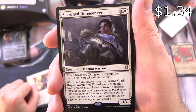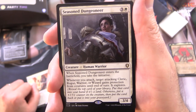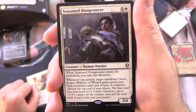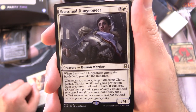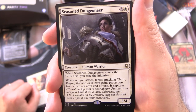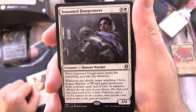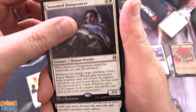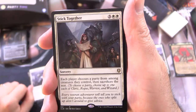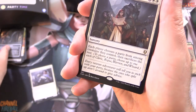Seasoned Dungeoneer is a Creature Human Warrior, 3/4 for 4. When it enters the battlefield, you take the initiative. Whenever you attack, target attacking Cleric, Rogue, Warrior, or Wizard gains protection from creatures until end of turn, and it explores — reveal the top card of your library, put it into your hand if it's a land, otherwise put a +1/+1 counter on the creature then put the card back or into your graveyard. Initiative is a mechanic sort of like Monarch — we'll take a look at that token later.